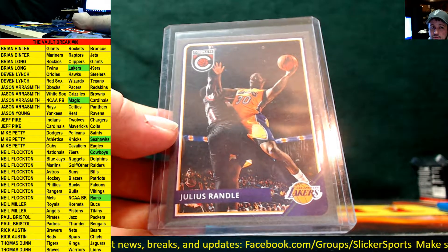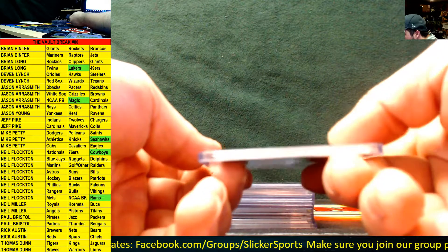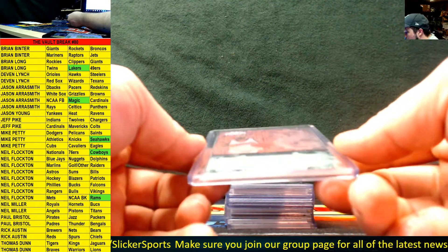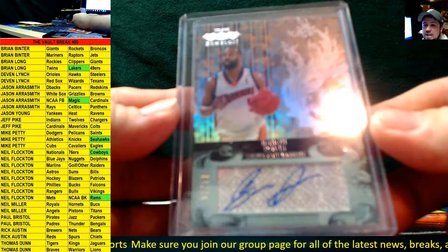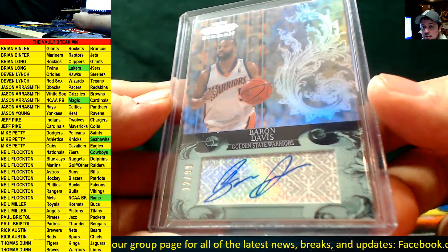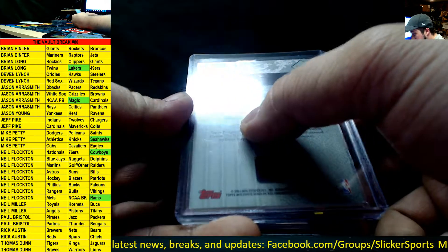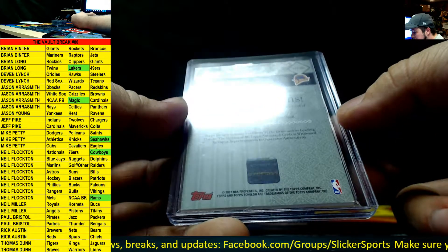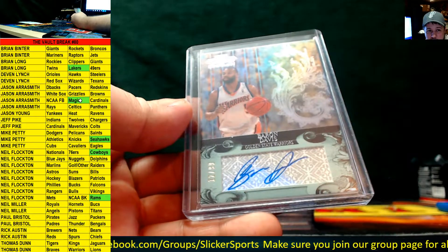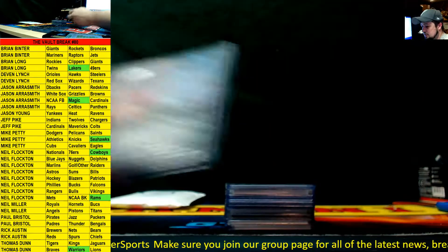Next up from Topps Echelon Basketball, numbered to 299, for the Golden State Warriors — an auto of Baron Davis from Echelon. You don't see a lot of Echelon. Nice authentic autograph card of Baron Davis from 2007-08 Topps Echelon Basketball, going out to the Warriors — Thomas Dunn. Nice!